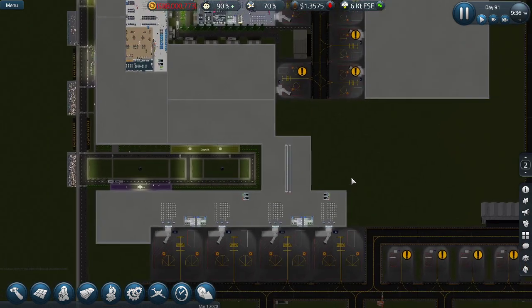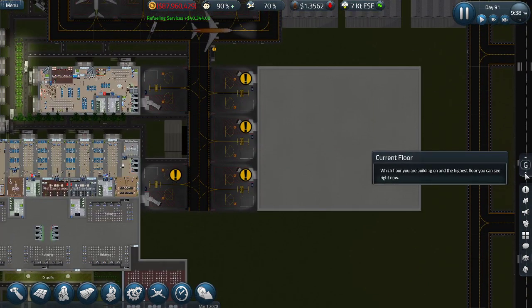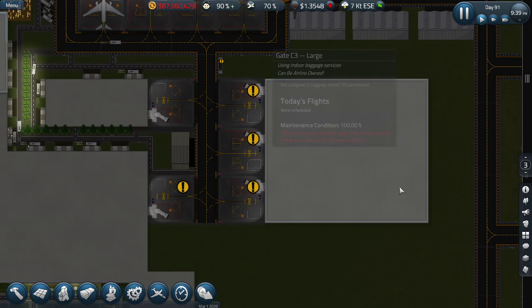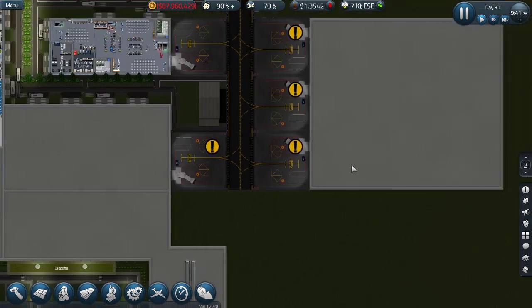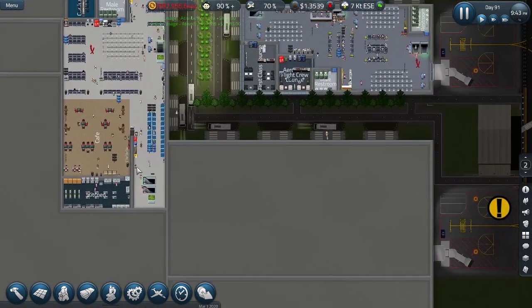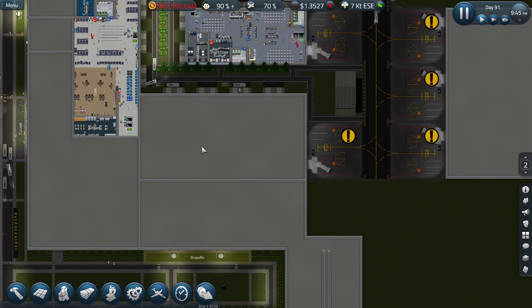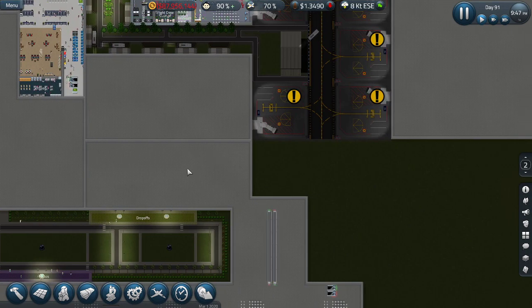I've got so many plans but I don't know if we'll be able to fit them all into this gameplay series because it's getting very long. I've got the third floor to do as well - there's loads to do. I want a cafe over here along with two toilets side by side, then maybe a few more cafes - basically make this a food area.